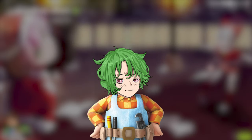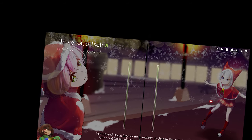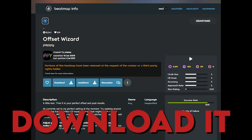But if it doesn't help, it's time to get an offset. Okay, but how do you set the offset? Well, so you go to the offset wizard and then just — no. There's a map in the description, download that.